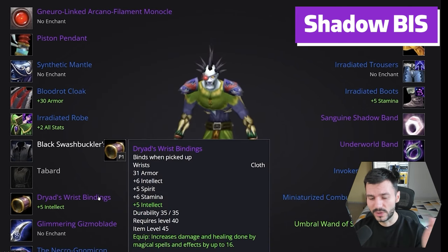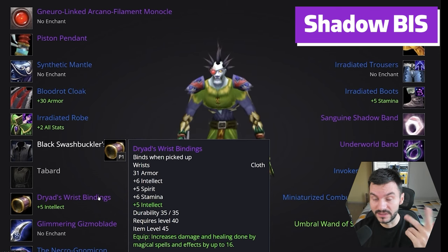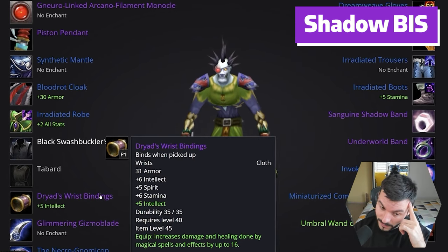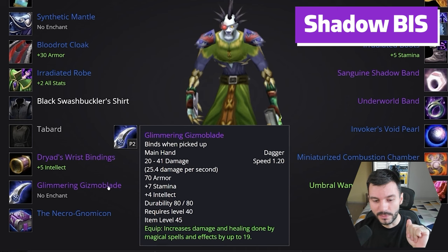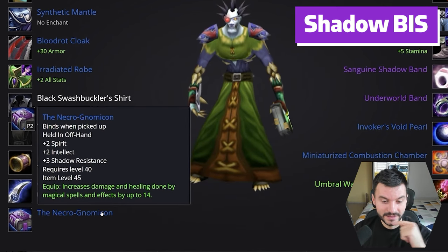The Dryad Wrist Bindings from Warsong Gulch, but there are a couple of other options: the PvP bracer, the Oil Stained bracers, and also green bracers. The Priest can get some nice green bracers with a lot of spell power and shadow power — I think the bracers are like 14 spell power if you get the green ones.